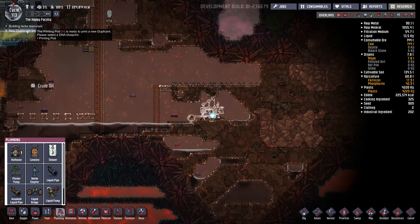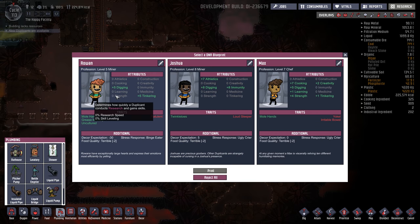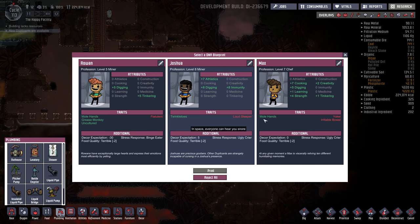Oh we got some new dupes, let's see what we got. Wow — three positive modifiers but flatulence. We don't want that, we don't want tootin' in the base. Loud sleeper, irritable bowel. This guy's not too bad — Max. We'll let Max in.